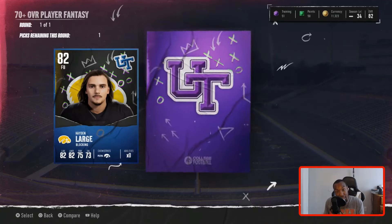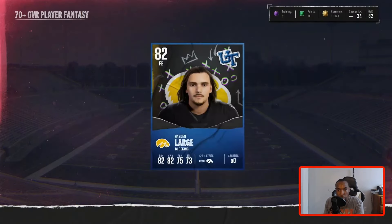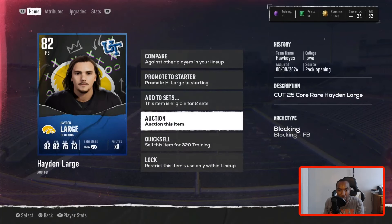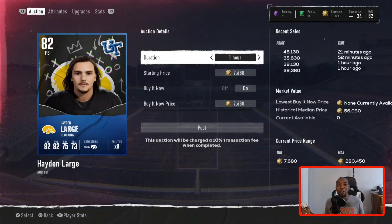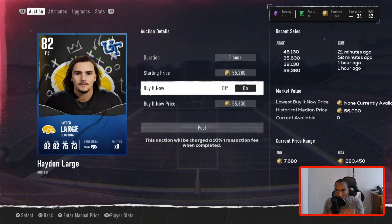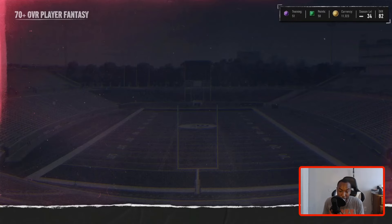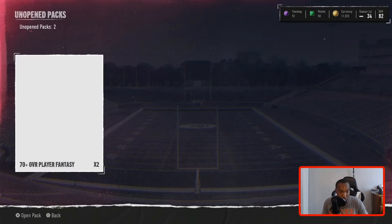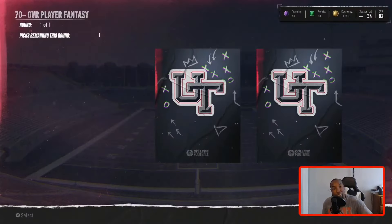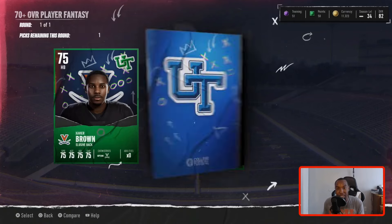We get an 82 fullback — we need a fullback for our squad, but we've got to make coins so we'll see how much he's going for. That's two elites so far. We've got to make back 45K. He's going for 56K! We're getting 9K from our 81 linebacker as well. You guys can see the method still works — we're going to drop him for 55K. So 55K from the fullback plus 9K from the linebacker brings us up to 64,000 coins. We made around 20,000 coins so far off of this recruit bundle method, live on camera.